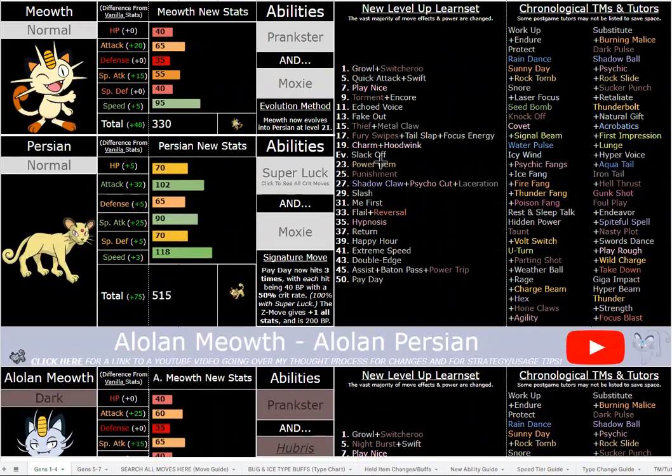Overall, very good buffs and changes. Moxie can still work with Payday — you don't even need to run Scope Lens because with 50% crit chance hitting three times, one of those three hits is probably going to crit. Even one crit makes that move 140 base power; two crits is 160, and three is 180. That's still really strong. Super Luck is for consistency. Moxie with Payday is very strong and you can snowball, but keep in mind that First Impression will force you out, so you can't six-zero a trainer team in the hardcore nuzlocke.